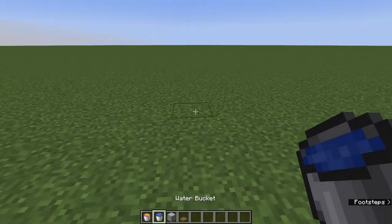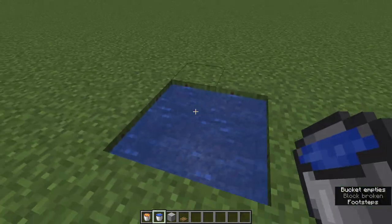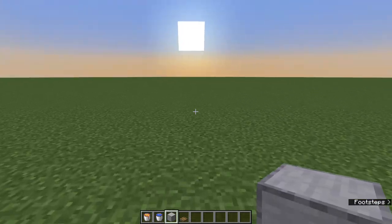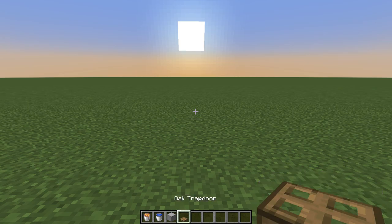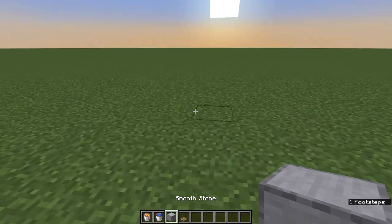I would highly recommend making a quick water source somewhere, so you can always come back to that. Also, as far as lava buckets, you will need a ton of those. Then just any kind of building block, as long as it's not flammable, and trapdoors. Again, it doesn't matter what kind, but let's get started here.